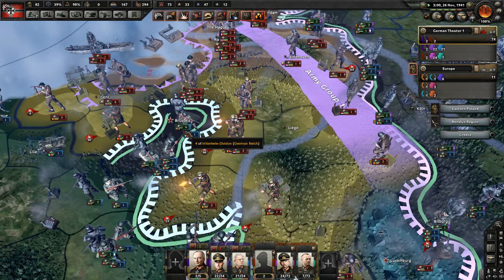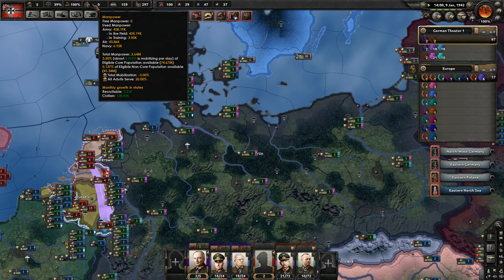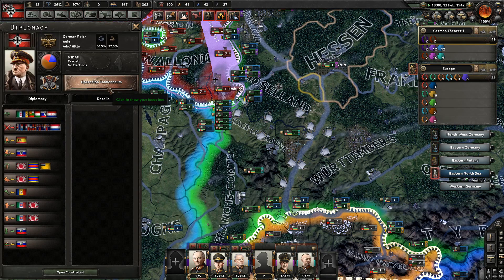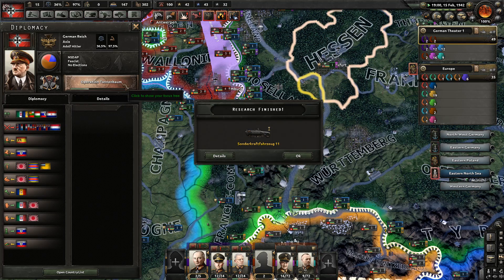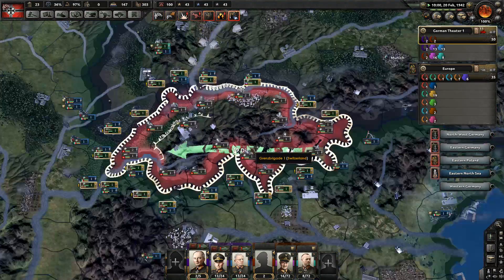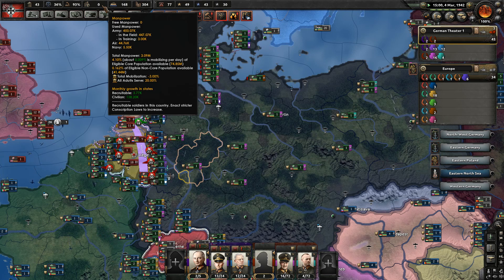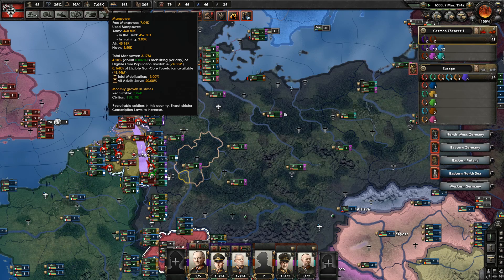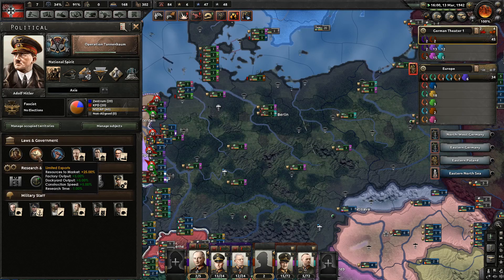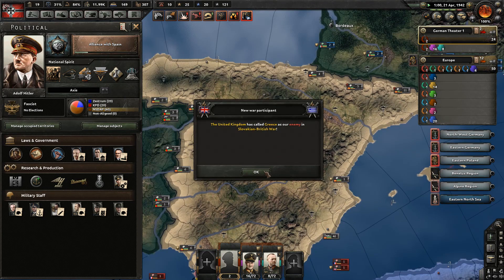Germany has gotten into a vicious circle: they don't have any manpower, and if they get any manpower it immediately gets destroyed. They went to all adults serve. It really looks like the Netherlands and Belgium will never fall. The inclusion of Spain in the Axis might help them quite a bit — Spain has a very good AI for aggressive attacks and is quite powerful. Greece has joined the battle. The Netherlands are actually invading Germany now and the United States are working on attacking Germany. A lot of stuff has happened: the United States have joined and Spain as well.